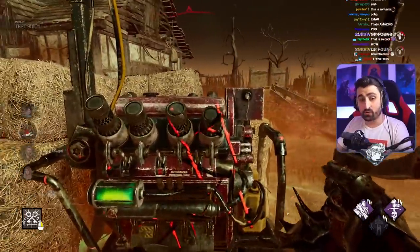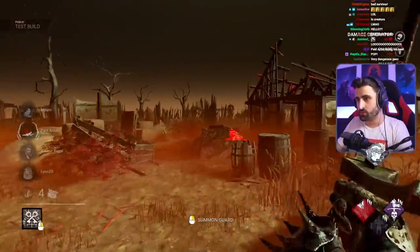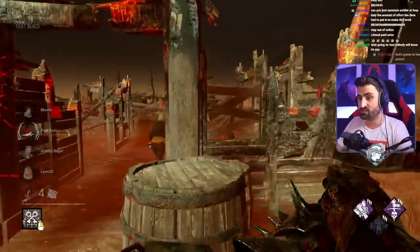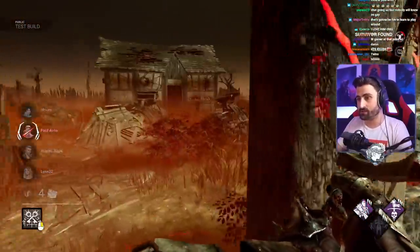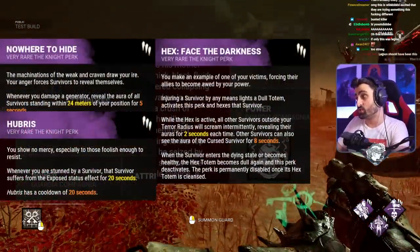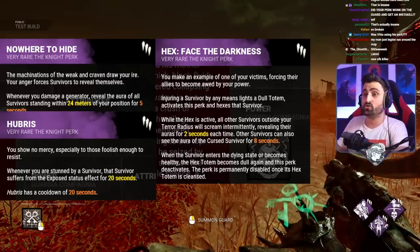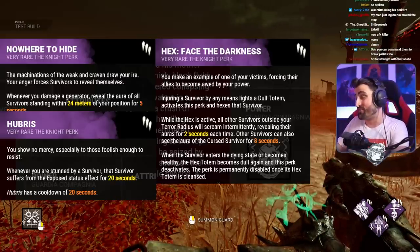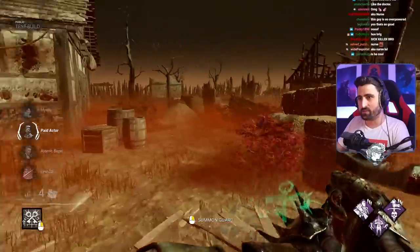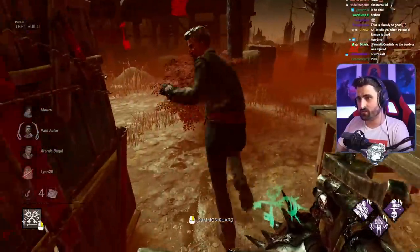I'm going to kick this gen and show you one of his first perks — Nowhere to Hide. When you do this, you see the auras of every survivor around you, which I'm already thinking is going to be super disgusting on a lot of killers and with a lot of builds. That's Nowhere to Hide. But we also have Hubris, which makes you insta-down survivors when you stun them, and Face the Darkness, which makes people scream randomly when they're outside of my terror radius. Let's see if we can get someone to stun me to test Hubris.